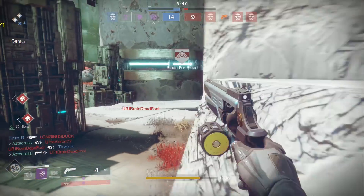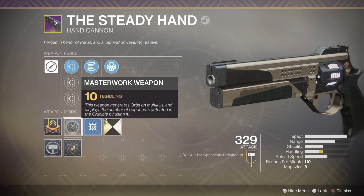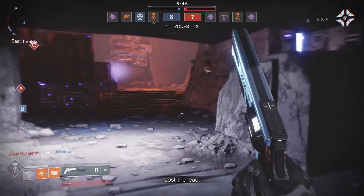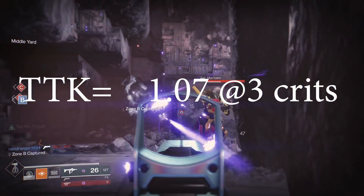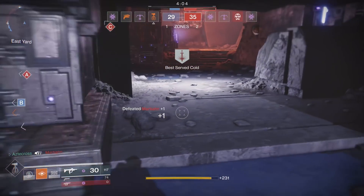To start off, I am rocking this with a plus 10 handling mod. This is a 110 round-per-minute hand cannon, so you know the handling for most of these hand cannons is extremely slow. They have a good time to kill if you can land crits, but the sad part is it's not necessarily easy to land three crits in a row, especially here on console.